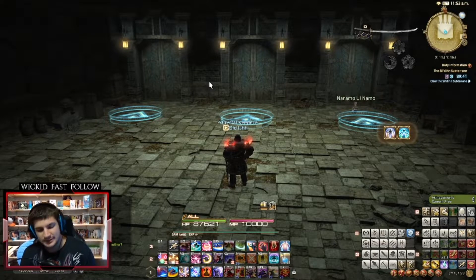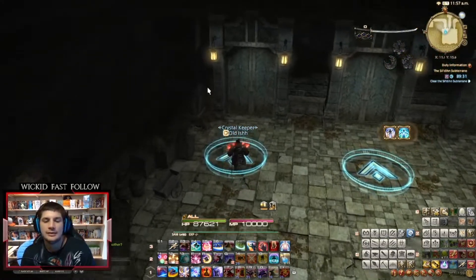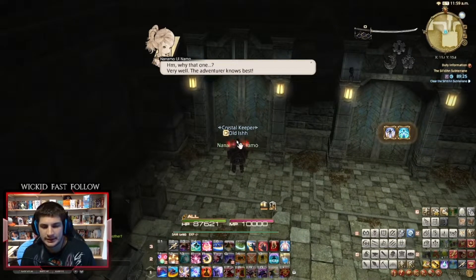Hello warriors of light, welcome to another guide video where I'm going to do path number three for the variant dungeon. Starting off right off the bat, it is still the same path — you have to hit path number three over here, you hit the left door as well.